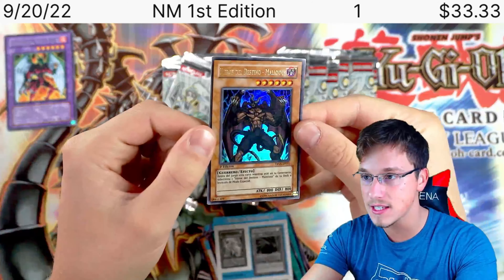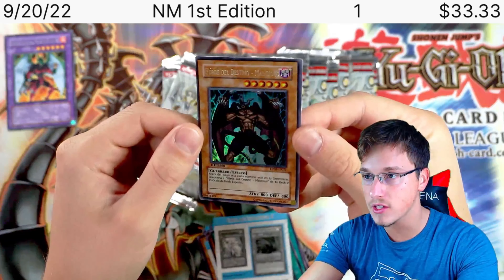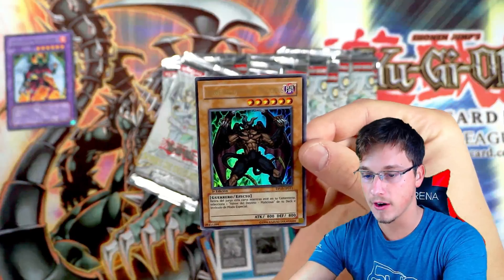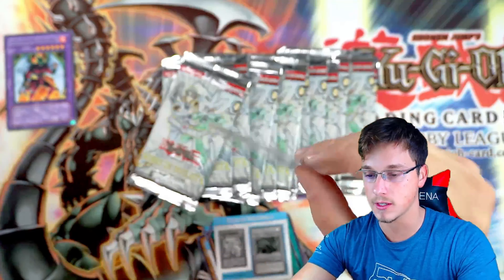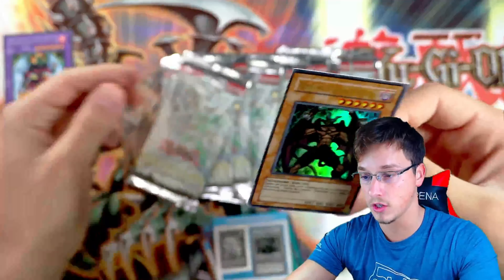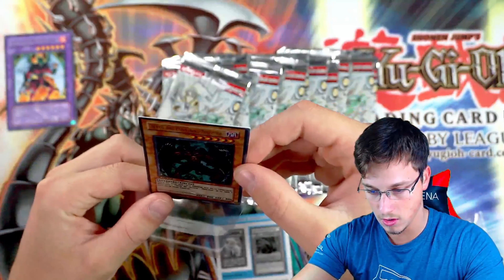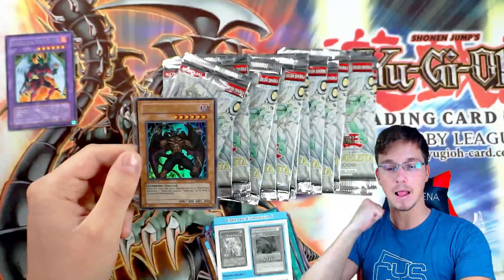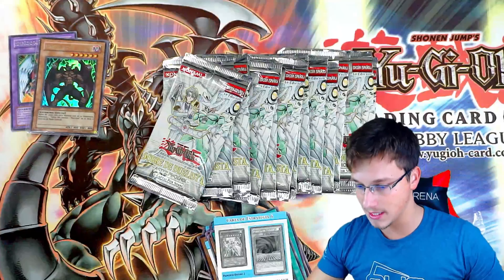Wow, what a foil! That is insane! Look how dark this thing is! That is impressive, guys — very, very OC left to right. It also has a bit of whitening already, fresh out of the pack. But that is an insane pull, guys. I forgot about Malicious — how the hell could I forget about Malicious? That is an insane pull. Really OC left to right. But let's go — that's our biggest pull of the video. We did get an Ultra Rare, quite a pricey one as well.